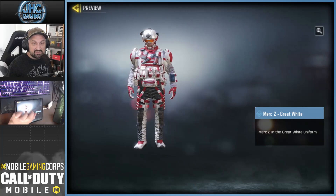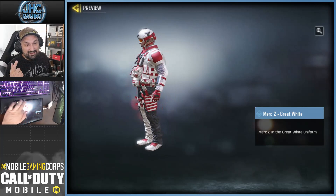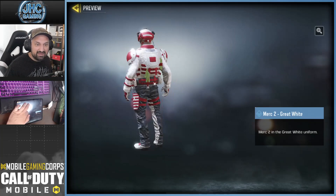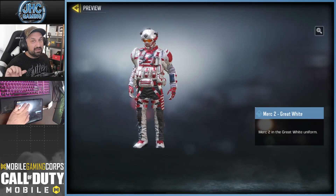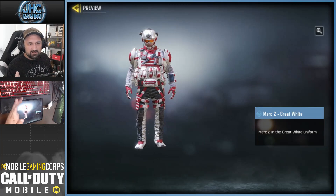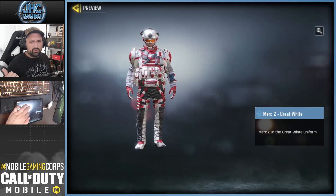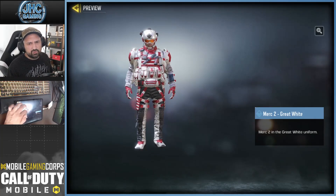This is the new soldier, guys — Merc 2 Great White. I think it's dope, I like the colors: the silver, red, and black. I mean, we had some pretty bad soldiers in the past, like the lime green one — not a big fan of the lime green color. We also had the Blood in the Sand soldiers.